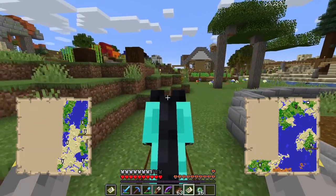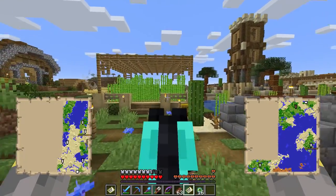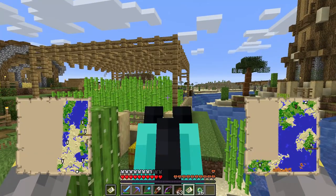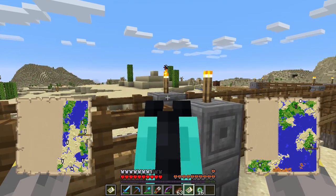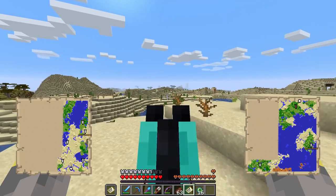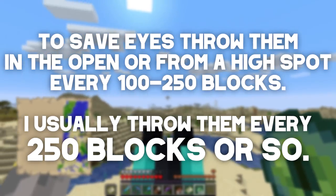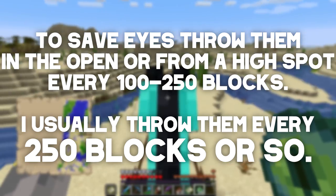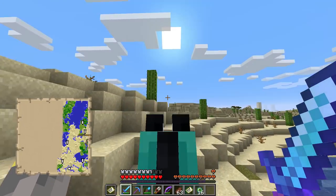Now it's time to hunt for the stronghold. Hopefully we only have to travel across land - if not, Stanley will have to wait. When we threw the first Eye of Ender it went that way, so we start running that direction. Every world on Minecraft Java Edition has more than one stronghold - the Eye of Ender locates the closest one. I recommend throwing eyes in flat open areas, about every 100 to 250 blocks.